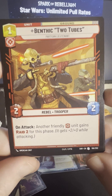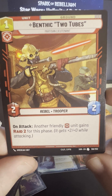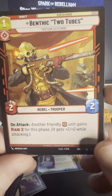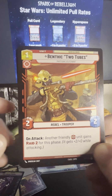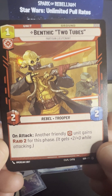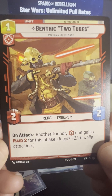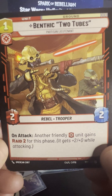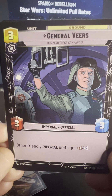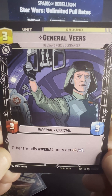Two Tubes — there's our dude, hanging out. On attack, another friendly unit of a specific aspect gains Raid 2 for this phase. I'm not 100% sure what all the aspects are yet. Two Tubes looking good — his rifle looks really good. The art is really growing on me. Some of the art when I first saw it I wasn't too crazy about, but I think they did a good job. It's diverse, there's a lot going on — a couple different art styles.